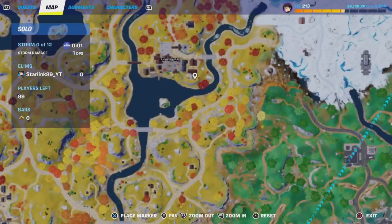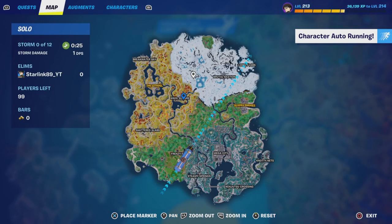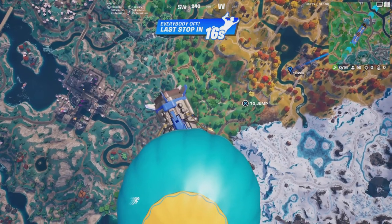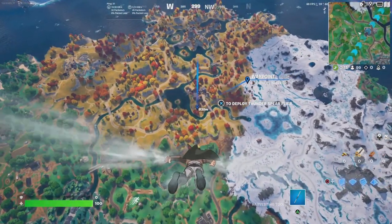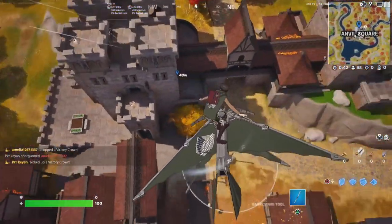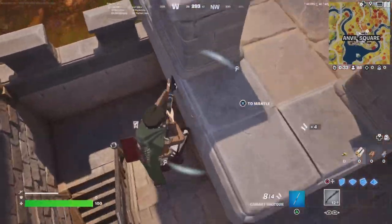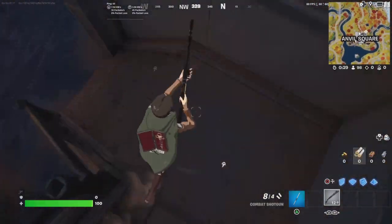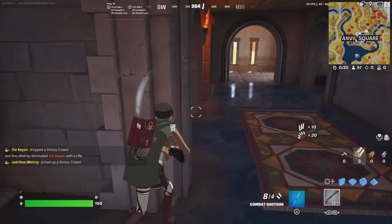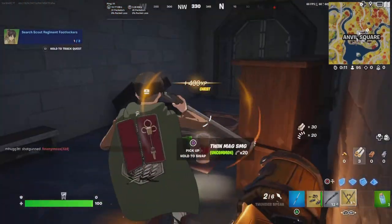The first quest I'm gonna show you is how to get to the Jaeger family basement, located at Andal Square right here. I will not be landing there straight away because that is a death wish. I'll be landing up here and showing you the location of one of the scout regiment footlockers. Drop down there and I'll show you that quickly. I'd recommend landing on one of these weapons to give you a solid start. Run down here and that's where you get your first one, which gives you the ODM gear and the thunder spear.